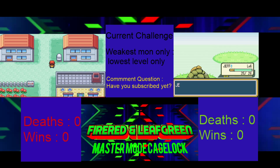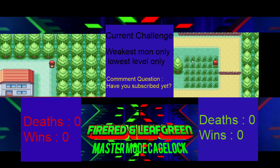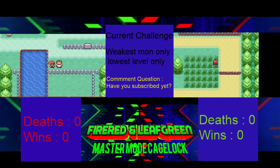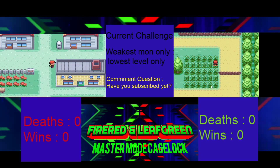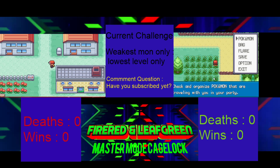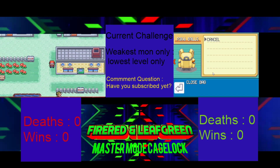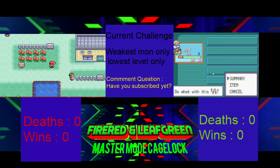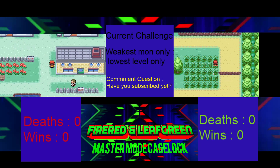Your starter is probably holding a held item, so make sure you check. I need to check my controls. I got a Tentacool and an Everstone. At least some money.